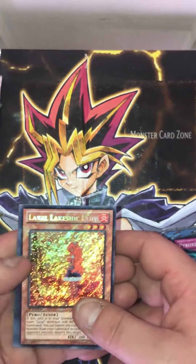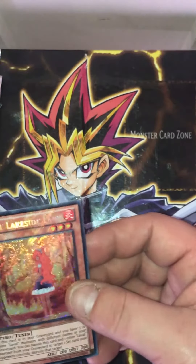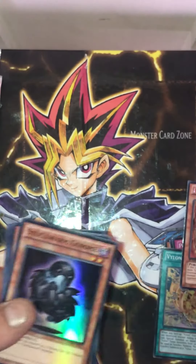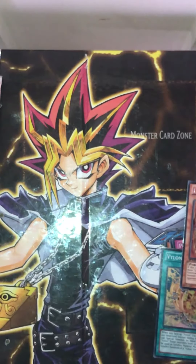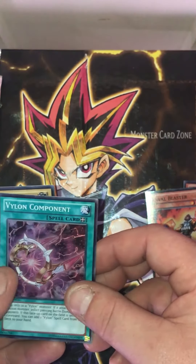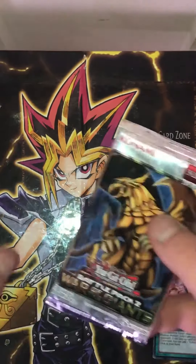Lava Golem, Lakeside Lady — that's cool, I think I already have this one, but still a cool looking secret rare. You know, I like Pokemon and everything, but YuGiOh to me is way more nostalgic, man. Their cards are cool — it's more like, when you look at Pokemon it seems more of a kid thing, even though it's not. Steel Swarm Genome, Lava Blaster, Vylon Component, and Gemnite Crystal. I think that's a secret rare in that set.